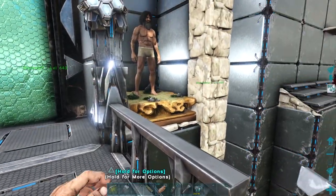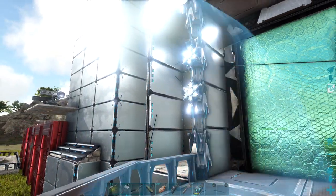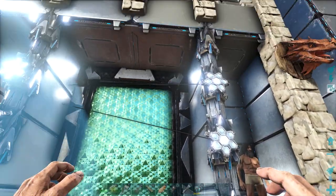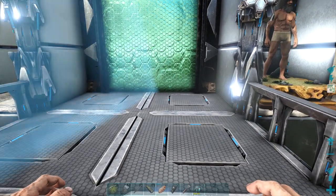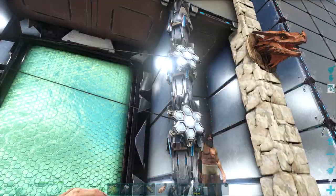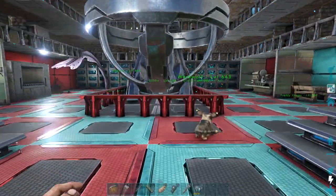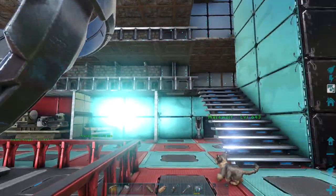I haven't decided what to put in here yet, but if you guys have any ideas of what I should do to make the base look better, let me know in the comments — I'm open to suggestions. I have the tech pillars here with lights on them. Let's go inside.